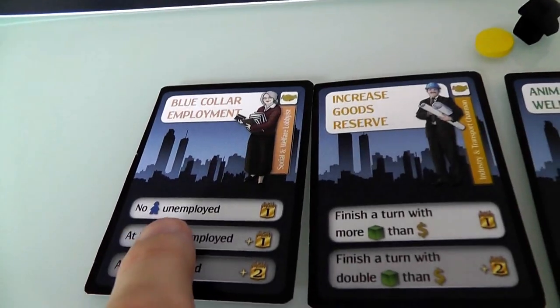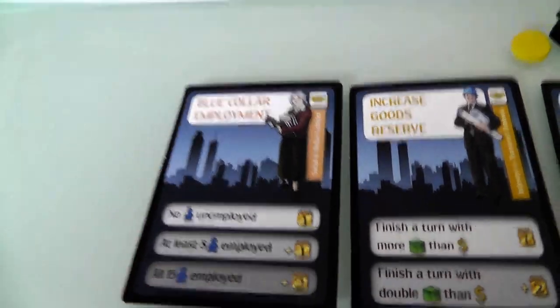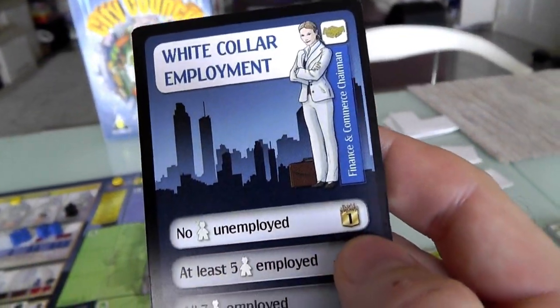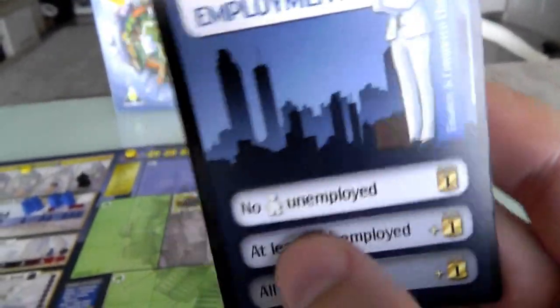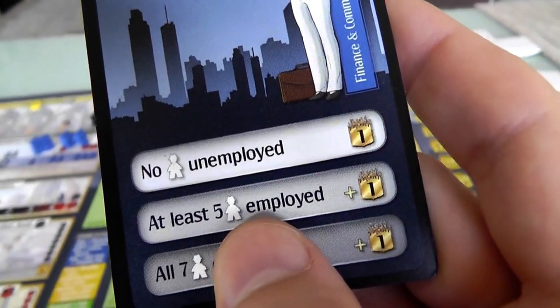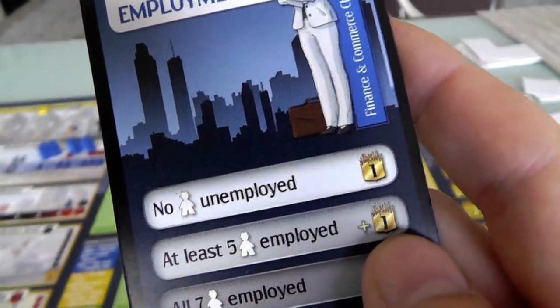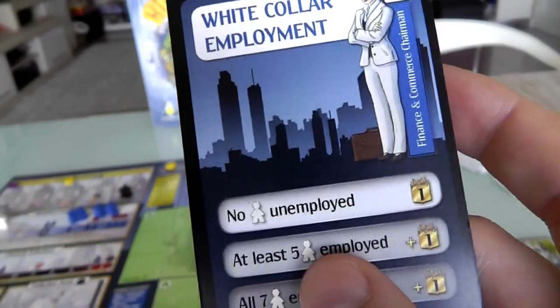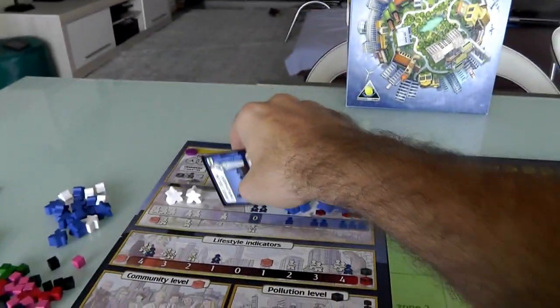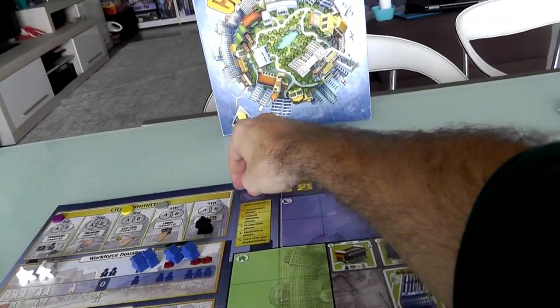At the end of the turn, I wanted no blue-collar unemployed — unfortunately there were blue-collar unemployed. Jen wanted no white-collar unemployed, and she did succeed at this. As soon as that happened she could have declared it and scored a point. Let's have her do that — though she could have waited until we have a lot of white-collar workers all employed to get a bonus point. She's just going to take the point while she can. Since all white-collar workers were employed at that moment, she scored one point.